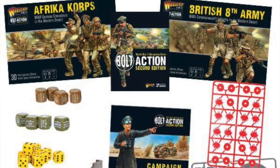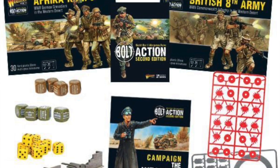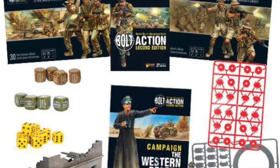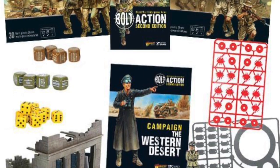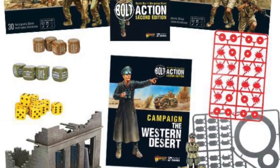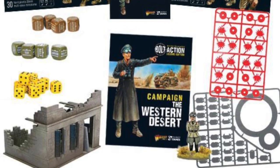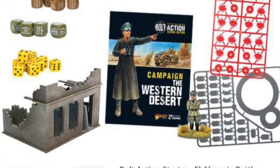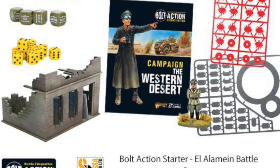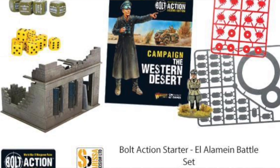The other set for Bolt Action is kind of a kit of materials and it's the El Alamein. That's the desert — pitting early to mid-war Germans against the British who fought in the desert. Think shorts, tan tanks, and all that. I believe there's a tank and a plastic building, and they've packaged it together to include the rules, the dice, the tokens, everything you need to play. It's not quite as neatly boxed as the Band of Brothers set, but you get the same effect.